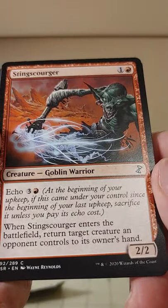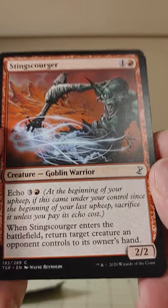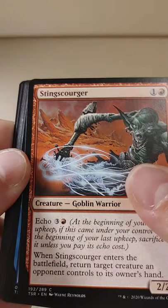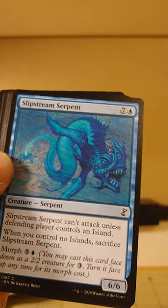Here's an echo — Red 3. At the beginning of your upkeep, if this creature came under your control since the beginning of your last upkeep, sacrifice it unless you pay its echo cost. So the Thick-Skinned Goblin lets you pay nothing and keep your echo creatures on the field. I get it — it's all coming together.